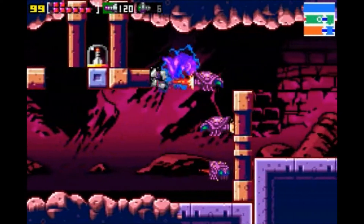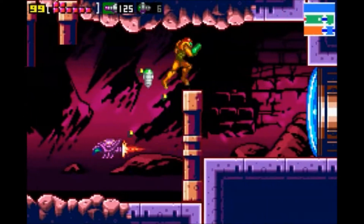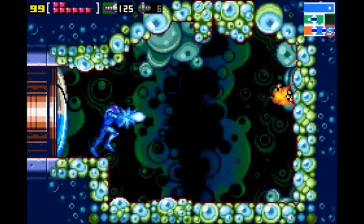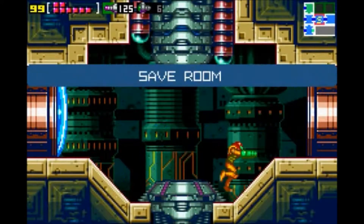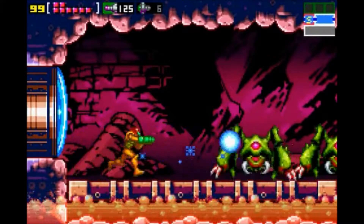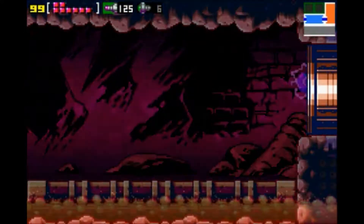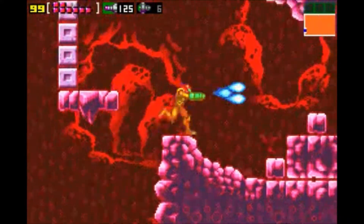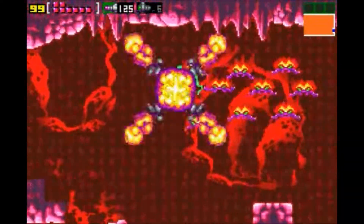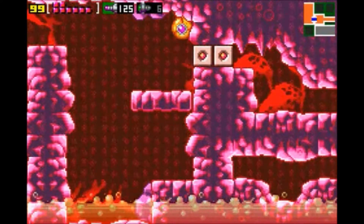As usual, the screw attack is crazy powerful — enough to kill these rippers, which are normally immune to any other attacks. Now we just need to do some backtracking through Norfair and Brinstar to get back to that newly-unlocked Torian.